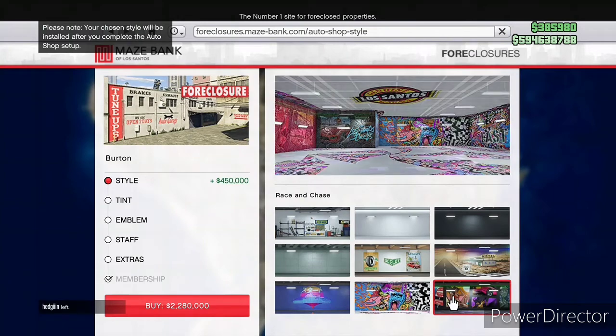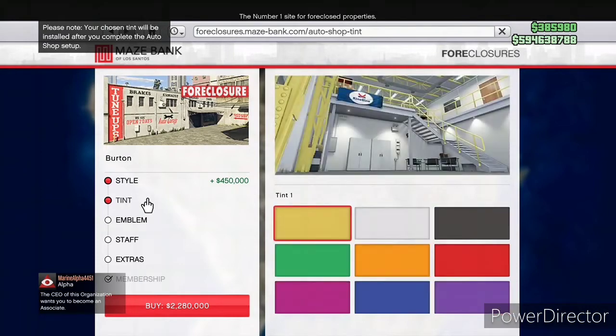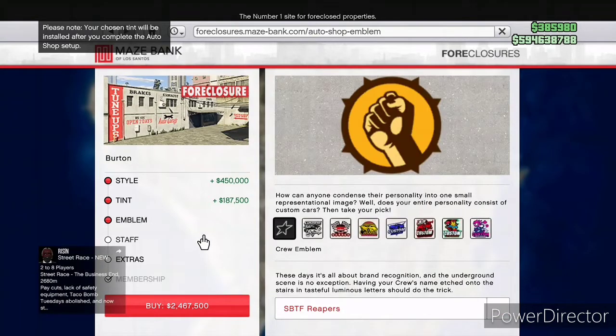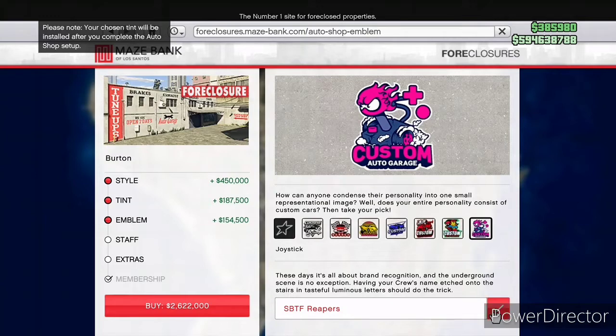Depending on the style you choose, you can spend a lot of money on cosmetics — we're pushing almost half a million dollars just on wall paint, tints, the frame, piping, rails, and the emblem. Speaking of the emblem — it takes your crew emblem and it's not that much money to put it on, which is surprisingly cheap. That's one of the cheaper things with the Auto Shop setup.